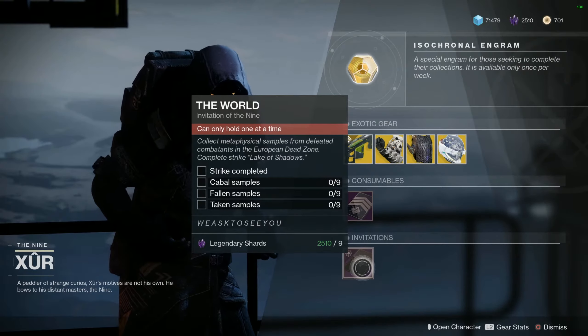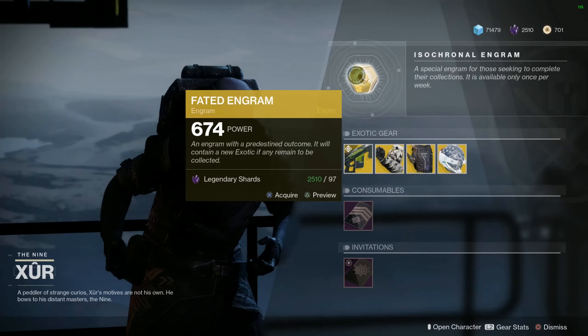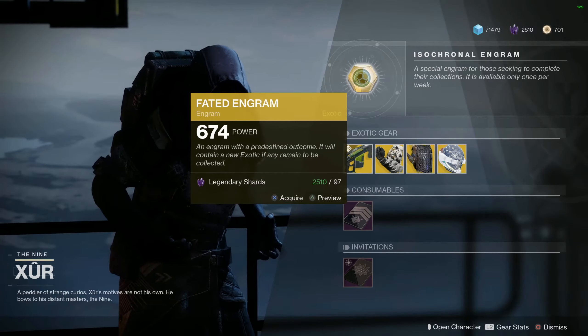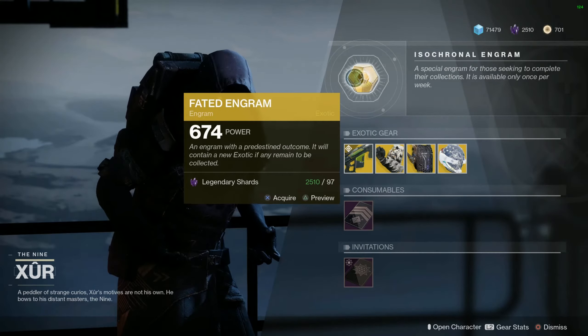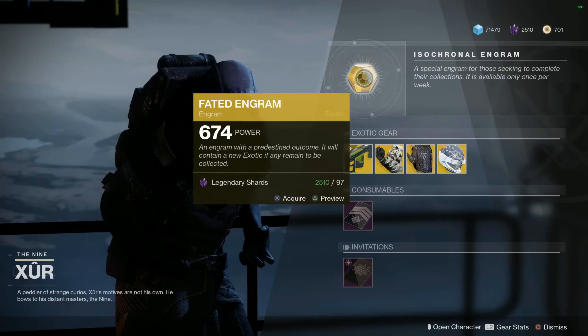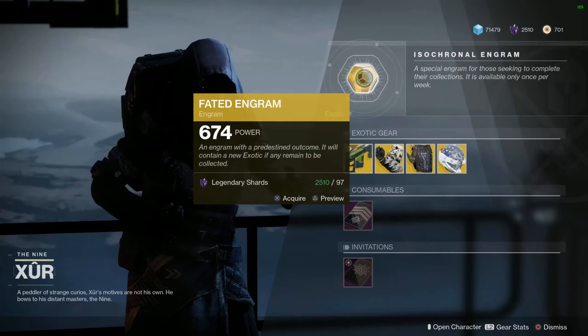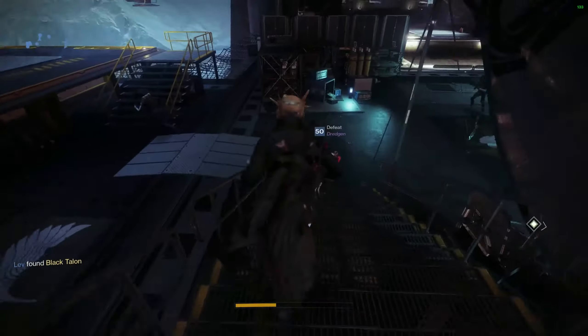It's actually pretty exciting. I only have one exotic remaining for my armor that I need to pick up, and that's over on my Titan. So I'm not going to show it in this video, but that's going to pretty much round up everything I need from Xur or any of the Forsaken exotics. There are a couple of things from the newest season that I don't quite have just yet, but that's stuff I'm going to work on.